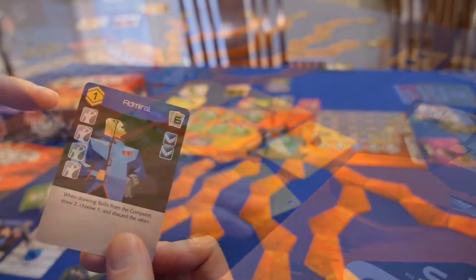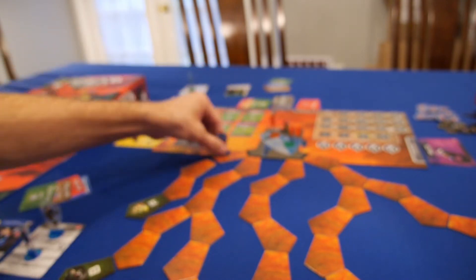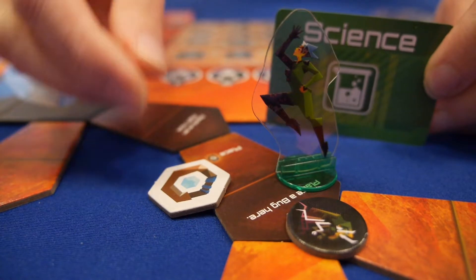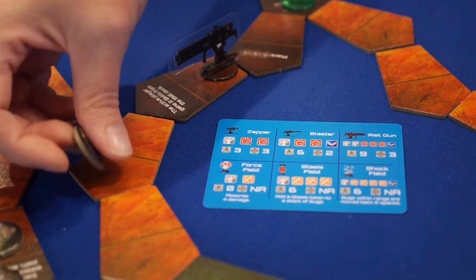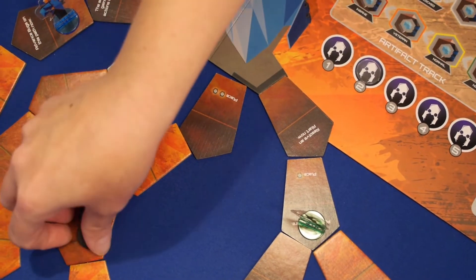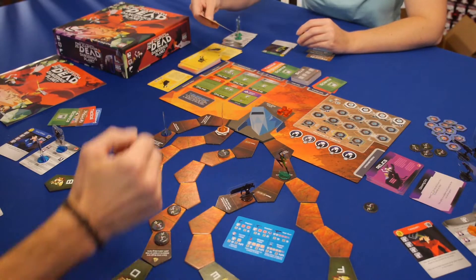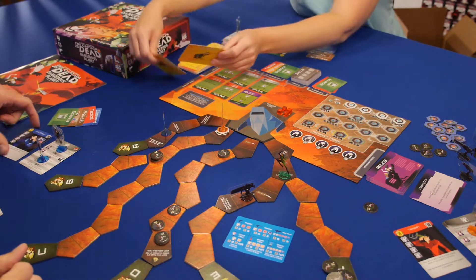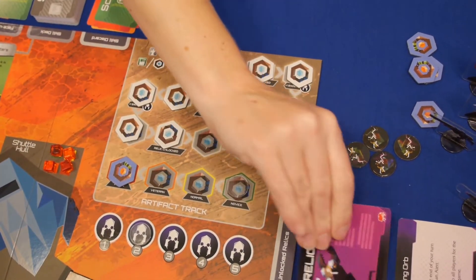On their turn, players take as many actions as their role allows. They may do things like move, kill bugs, or most importantly, find and retrieve artifacts. Once a player uses their actions, any devices are activated, killing bugs in their path. Bugs along the tunnels move towards the shuttle and then the next alert card is resolved. Play continues around the table as players try to keep the bugs at bay while trying to retrieve enough artifacts to unlock the alien tech before being swarmed.